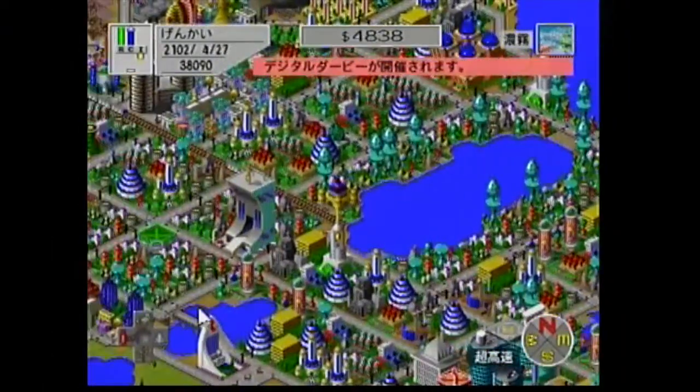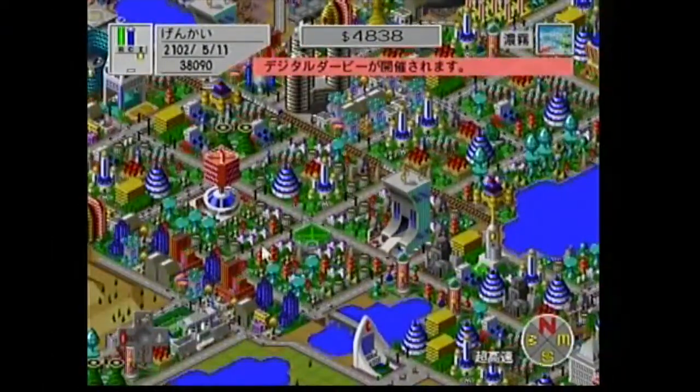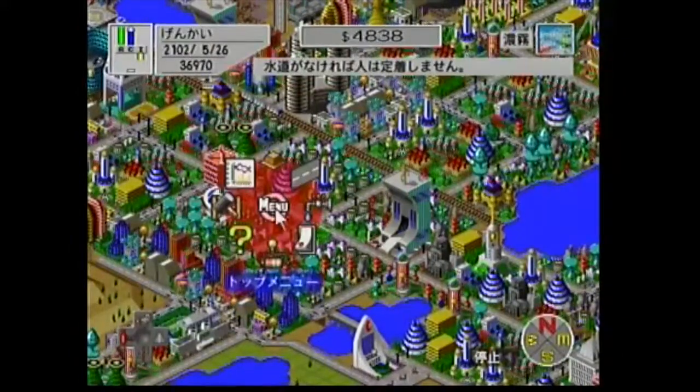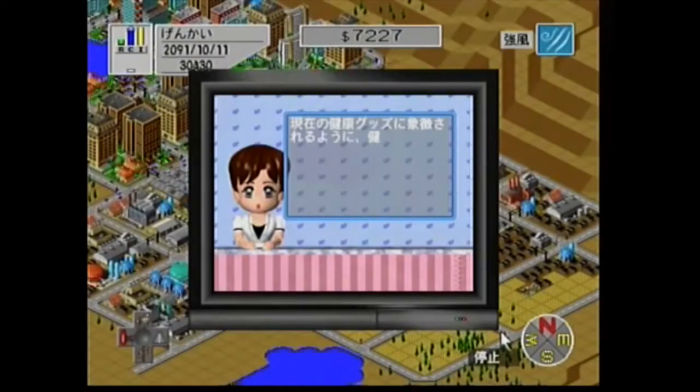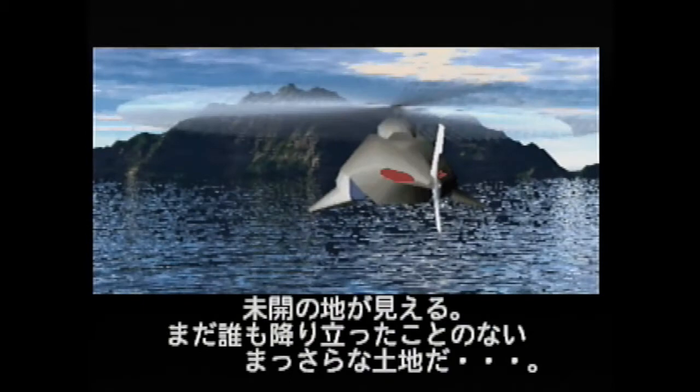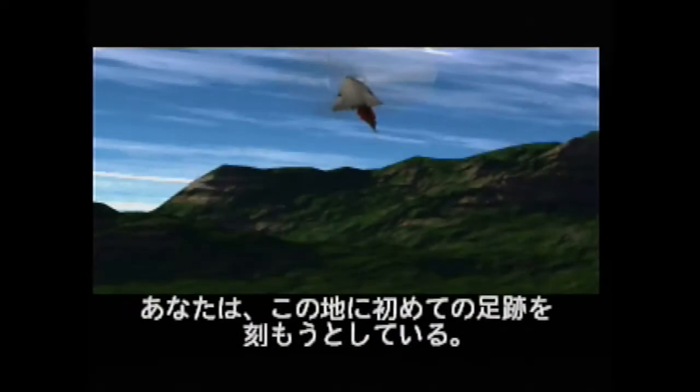The company porting SimCity to the N64 saw the game and decided that it just wasn't Japanese enough, so they decided to spice things up with changes you won't find in any other version of the game. Some localization changes are small, like a television rather than a newspaper delivering news. The most drastic change is the insertion of a story into a game that wasn't intended to have one. The Japanese developers decided SimCity needed a story and threw together some weird-looking 3D rendered cutscenes to add background.